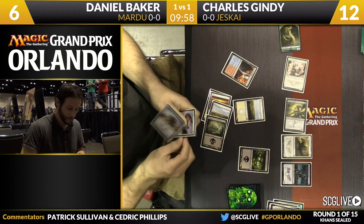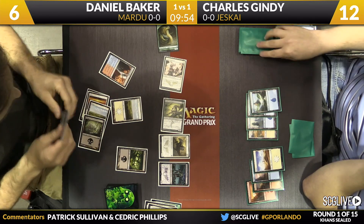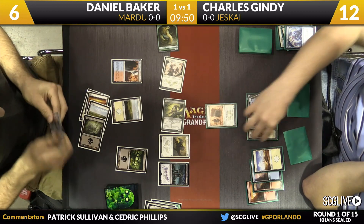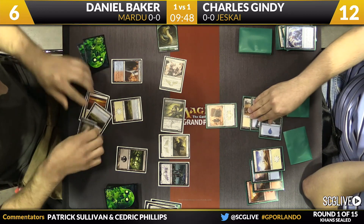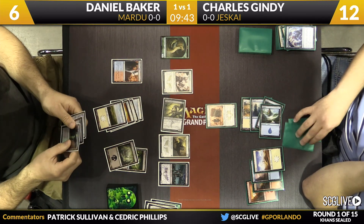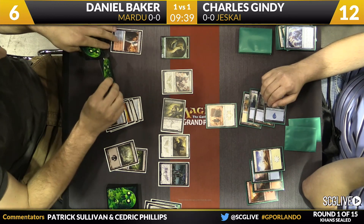Baker gets the Blood-Chin Champion back via Raid. This shows the power of wrath effects in limited, especially in this format. Gindy plays the Salt Road Patrol to try to turtle up, but I don't think that will work the way he'd like. The Soulflayer won't untap because of Crippling Chill, assuming we make it to next turn.